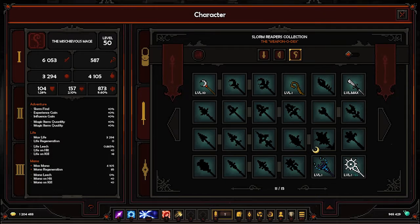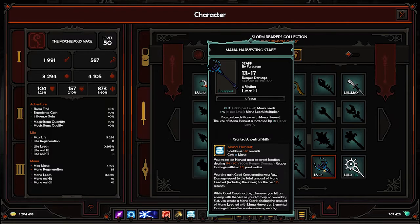Next up: Mana Harvest. It has mana leech and mana leech multiplier. You can leech mana with harvest and the size of the mana harvest is increased. The mana harvest skill creates an AOE that deals reaper damage, and you also get a good crop granting run damage equal to mana leeched, including the excess, for the next 10 seconds. Mana spires deal elemental damage depending on your mana leeched during that time. I can see some builds working with that — could be cool.